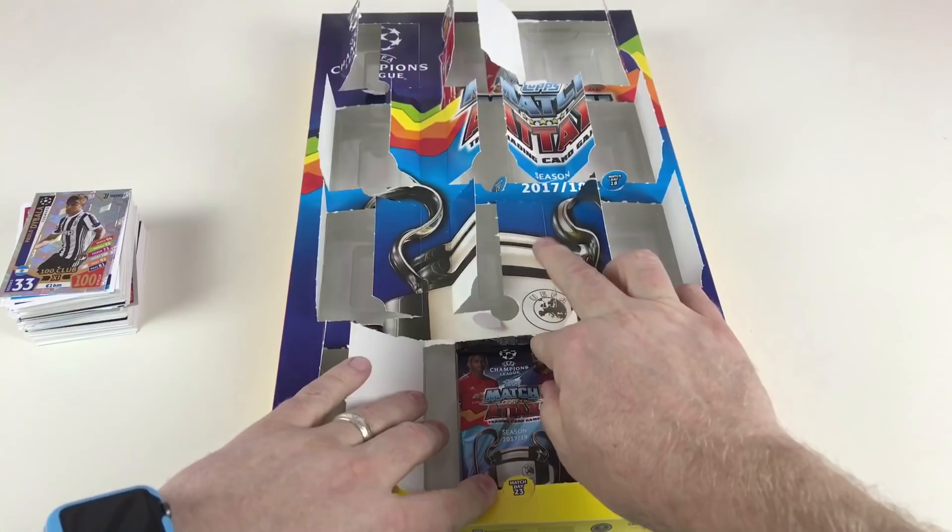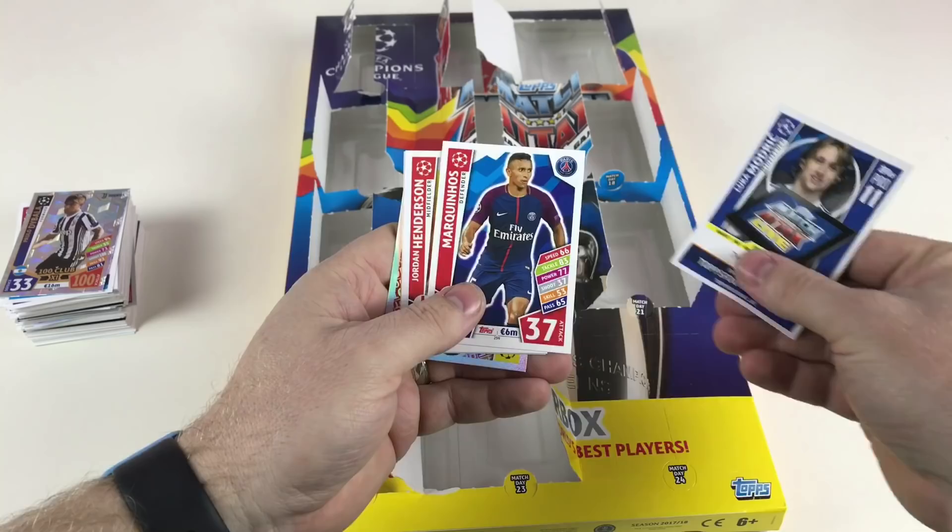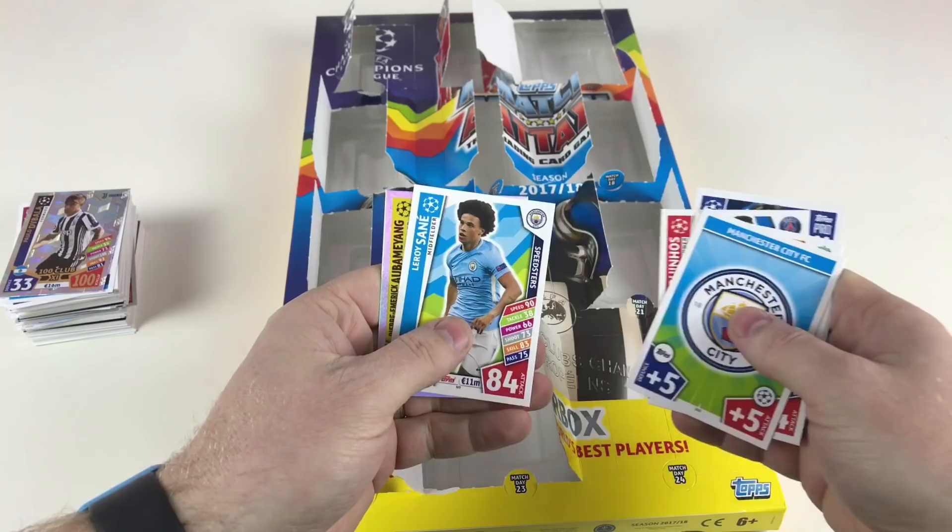Second to last packet — will it hold treasure? Luca Modric Pro 11, Marquinhos, Jordan Henderson, Manchester City badge, Leroy Sane, and then a hot shot Pierre-Emerick Aubameyang. He gets everywhere in this collection!